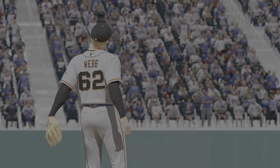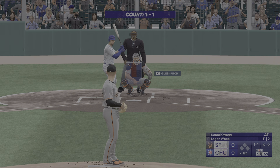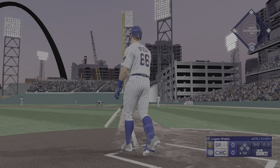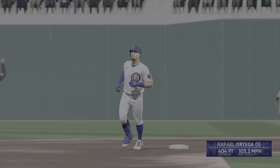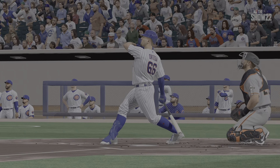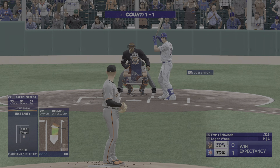Bottom of the first, and toeing the slab is Logan Webb. There are going to be a lot of balls in play because of his ground ball rate — it's important that the defense stays engaged. Oh, but this one is blasted to right — forget it, way back there and gone! He circles the bases, and just like that they're out front, it's one to nothing. He came out of his shoes on that one but managed to keep his mechanics intact long enough to get to the ball and drive it — it went a long way.